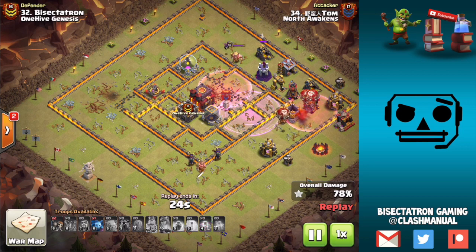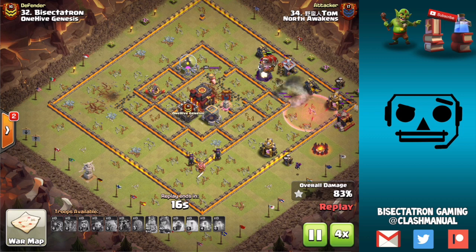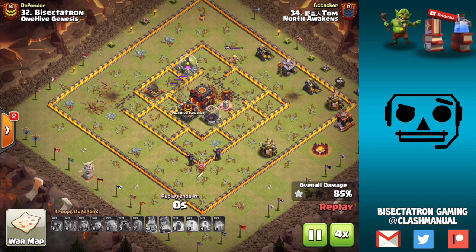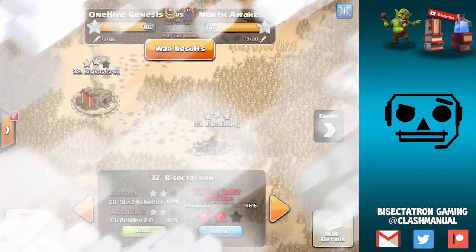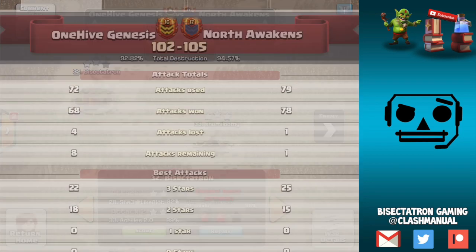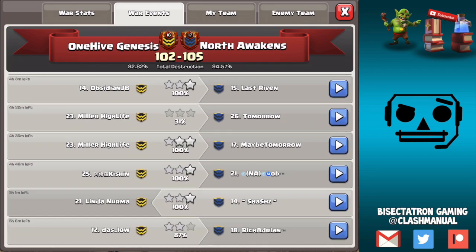Now, obviously there are attacks like Falcon and spamming witches that can kind of counter a base that has all the value tucked into the core. But if, like in this base, you make it difficult to path everything into the core — in this case we have a ring of buildings, so it's difficult to cut a funnel — you can kind of counter some of those attacks that are meant for that type of base.